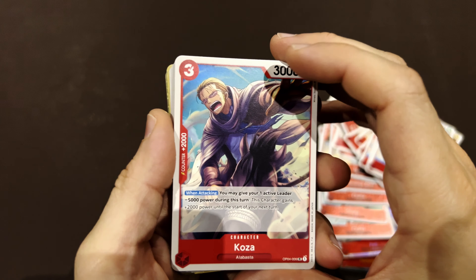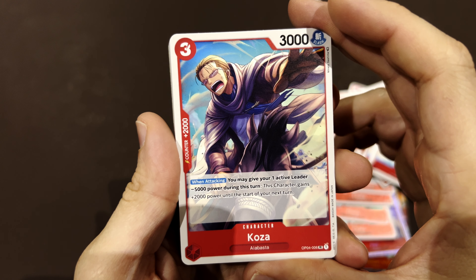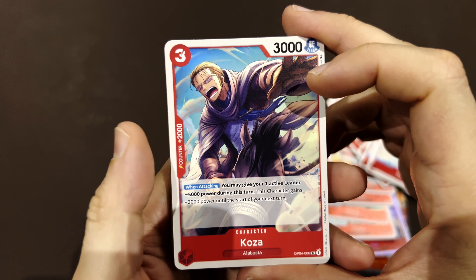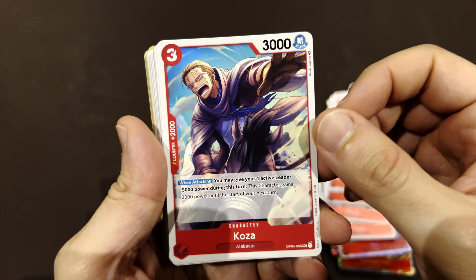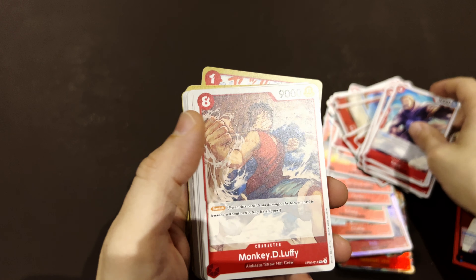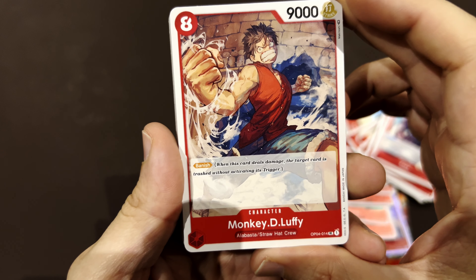Carue — when you attack you may give your leader minus five thousand, and this character gains plus two thousand. No dons needed and it goes to five power, which is basically what it needs to make a hit. Carue was a main character during the Alabasta arc.